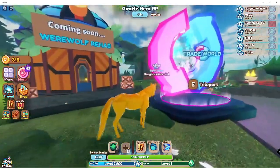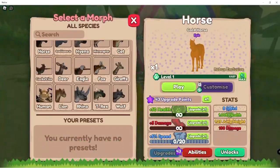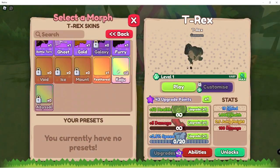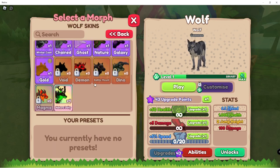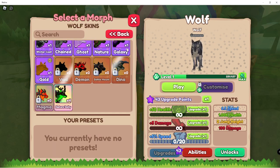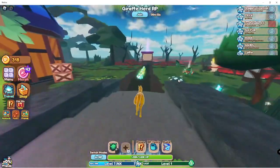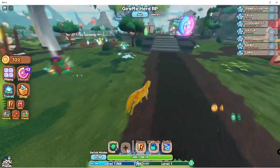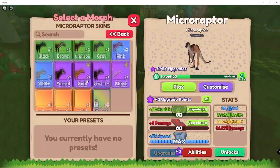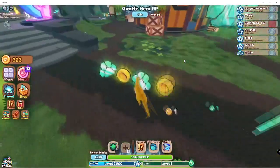They also added a trade realm, or trade world. I'm really excited to check that out because I have extras of some skins that I really just want to get rid of. I knew they were going to add trading and I'm really happy they did. Hopefully I can get more of the macro raptor skins - I want to get the robot and the ice skin.